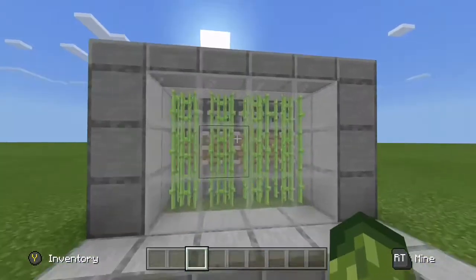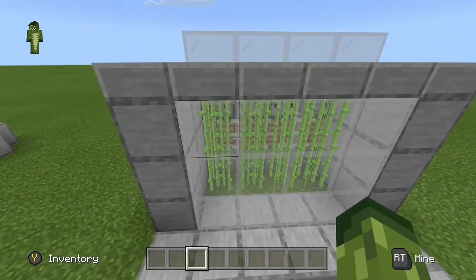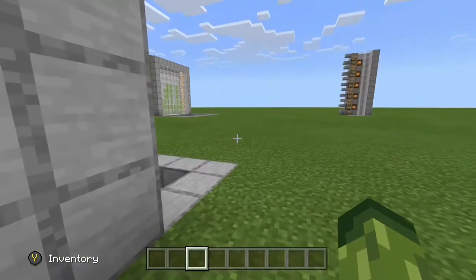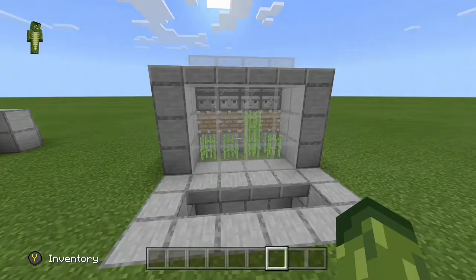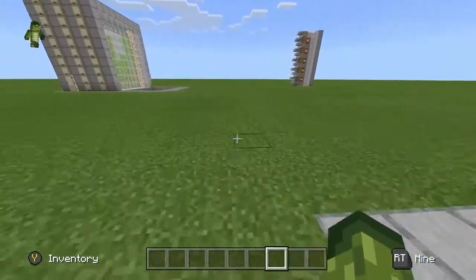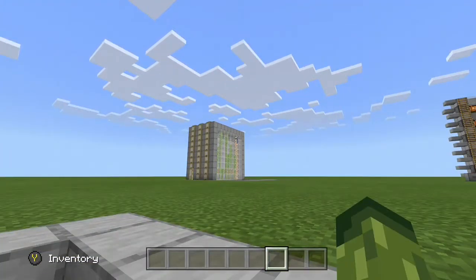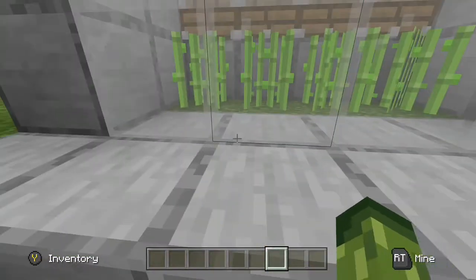Next we have this automatic sugarcane farm, which seems to not be working right now. I think I know why — some technical difficulties, I'll be right back. Alright, I fixed it — it was just the minecarts that despawned. Once I'm done showcasing all these, I'll go back and show you the redstone so you can build it in your own world.